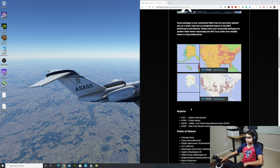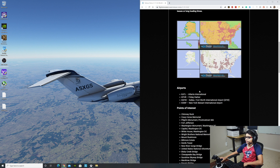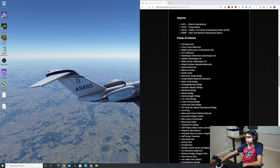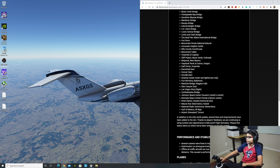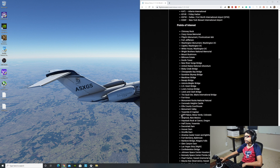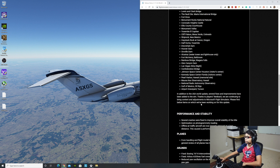These are just some pictures of how it's going to look. Some airports are going to be rendered more so it can look more like an actual simulator. We have Atlanta International, Friday Harbor, Dallas Fort Worth International Airport — which is where I live — and New York Stewart International Airport. Then there are some other places rendered well too. It says Points of Interest — there are a lot of them, but I'm not going to read all of them. You guys can check those out. In addition to the US World Update, several fixes and improvements have been added to the sim.